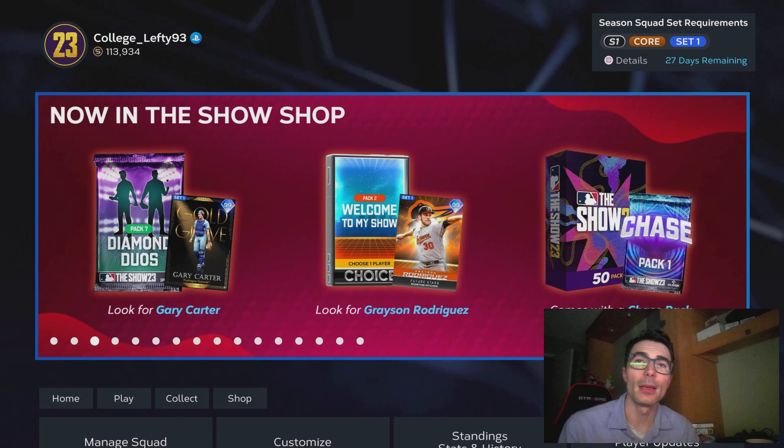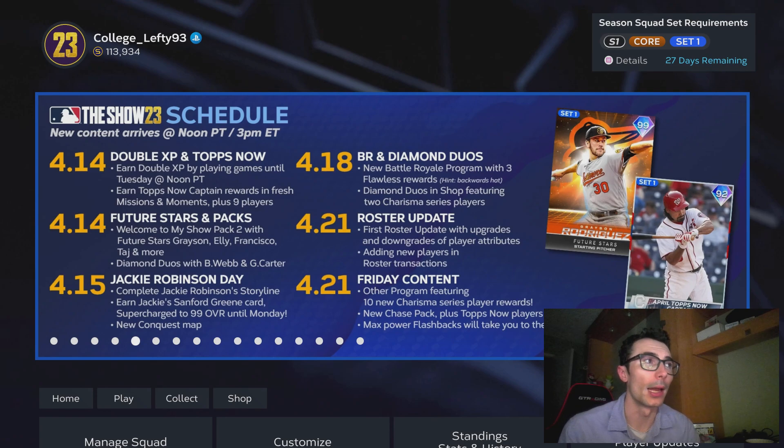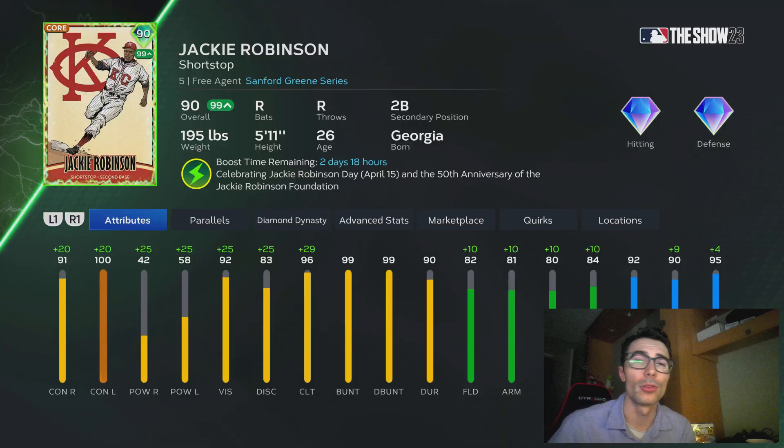As of right now, we have double XP until the end of the weekend, we have some brand new Show Shop packs, we also have some brand new April Tops Now players, and we have an additional hint at a brand new Ken Griffey Jr. that's coming out over the next four days. We're also going to have a roster update on the 21st and some additional content in another program with 10 new Charisma Series players, brand new rewards, a new chase pack coming, and we have max power flashbacks — we'll take you to the moon — so we might have a moonshot event coming out.